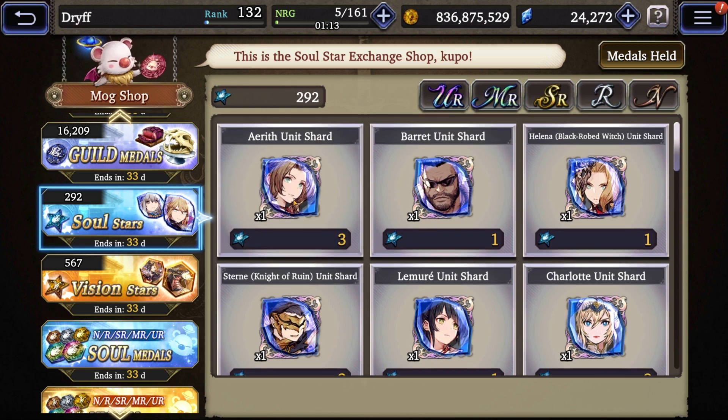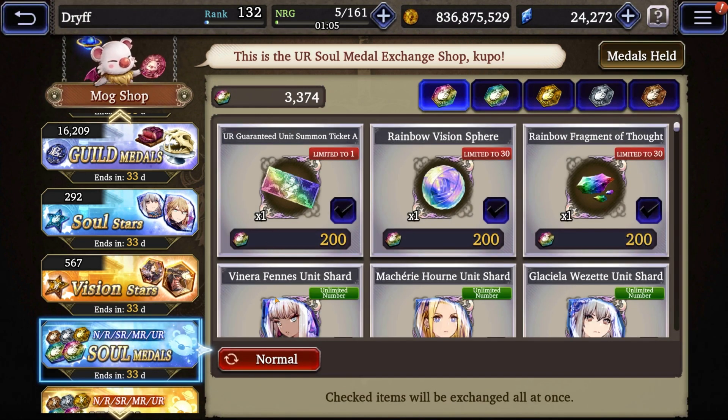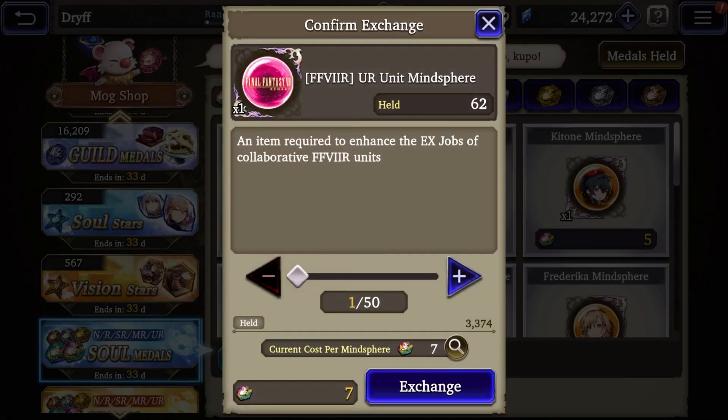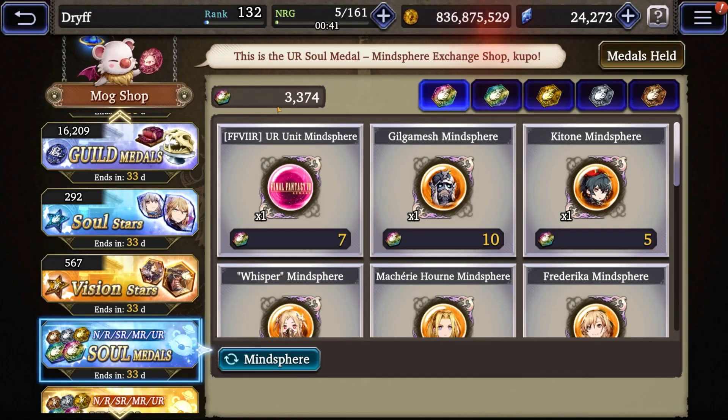The last thing we'll cover: in the Soul Metal Shop, if you switch the button from Normal over to Mind Spheres, you'll see Final Fantasy 7 unit mind spheres available to pick up 50 at a time. Like the Soul Stars shop, the cost goes up the more you buy — first 50 were five-to-one, then six-to-one, then seven-to-one. I have 3,300 Soul Metals because I almost never spend these, so I'm definitely exchanging for several here. This is a great way to pick up a ton of mind spheres and how a lot of people are going from 99 to 120 quickly.